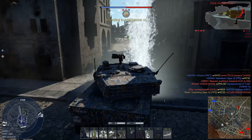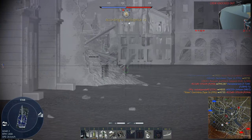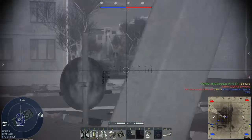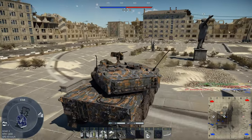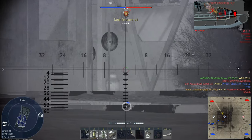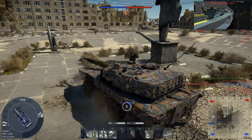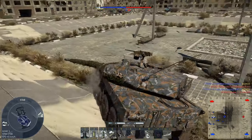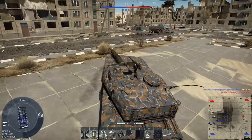Combined with this speed are the excellent 105mm JSW cannon, third-gen thermals for both the gunner and commander, and up to 13.3x zoom for the gunner — all of which create an excellent sniper in the FPS. That means you can quickly reach points of interest such as a flank or cover, pick off enemies en masse with easy identification via third-gen thermals, and as a bonus, scout your enemies to provide tremendous help to your team.